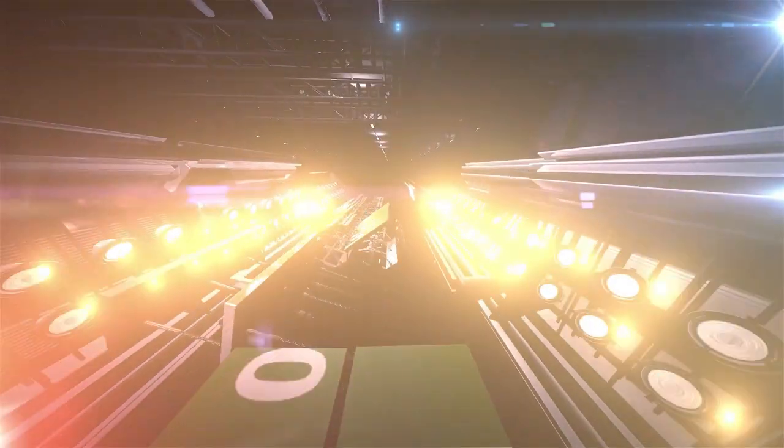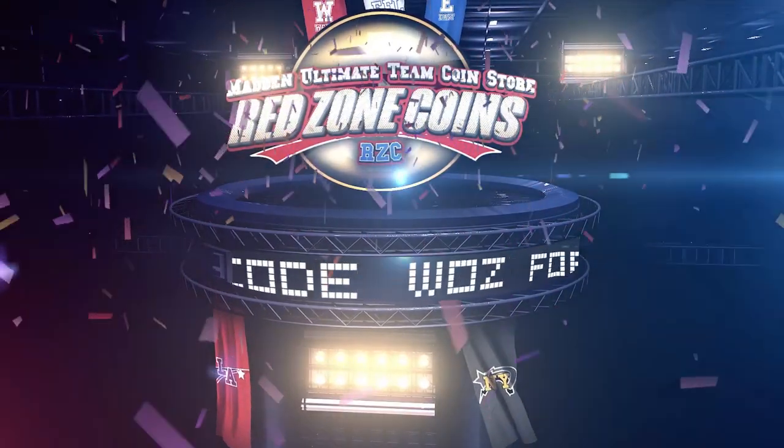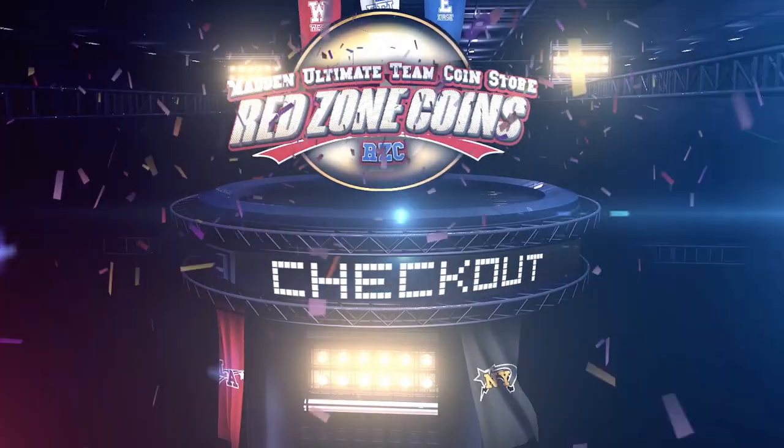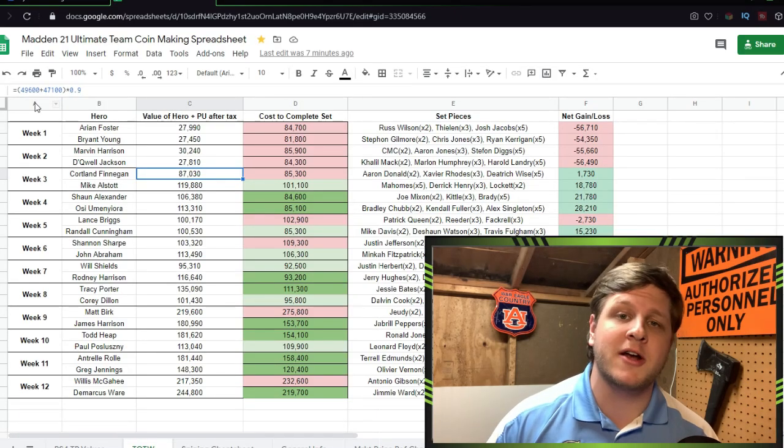If you're looking to add that brand new shiny player to your team in Madden, don't gamble with packs — hit up Red Zone Coins for cheap, fast, reliable coins to help build your team. Use code WAS to get 20% off your order.